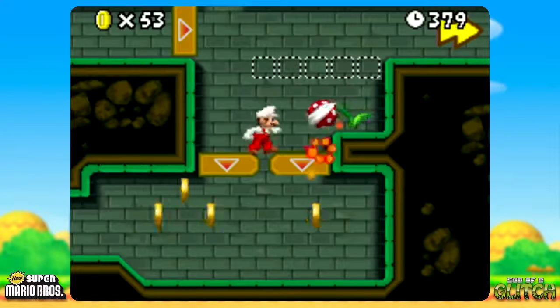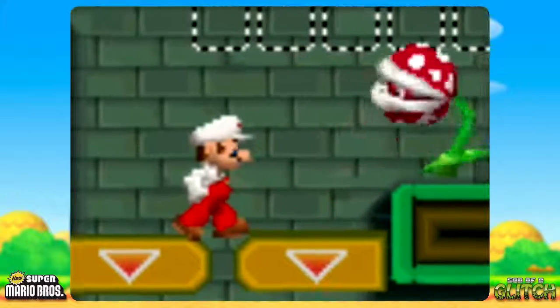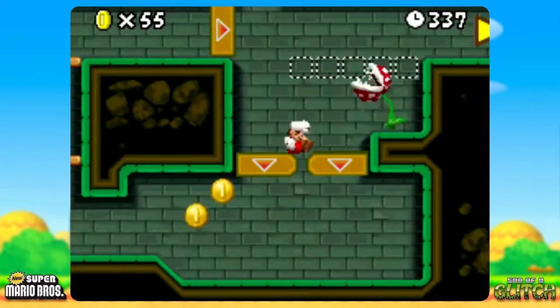It kinda looks like he's squaring up to the piranha plant. Or if you ground pound, Mario will just be sat there, hoping he doesn't get eaten.